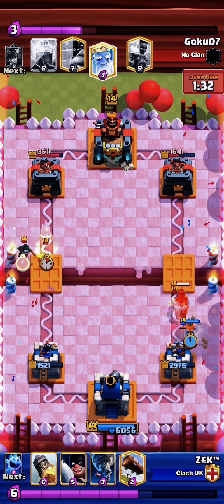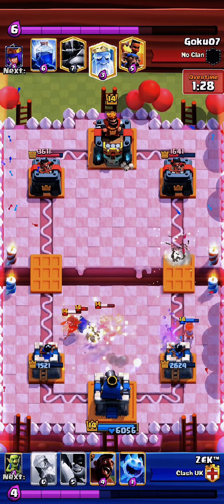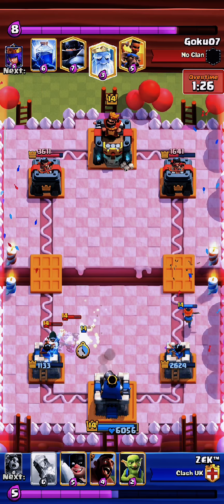Here is a fairly easy defense — valk plus log against the bandit. We should throw a tornado, but I accidentally managed to attract the ghost and could have missed more damage.